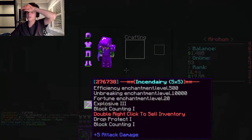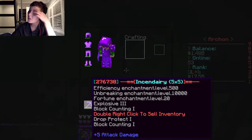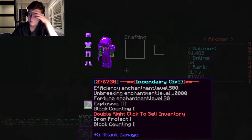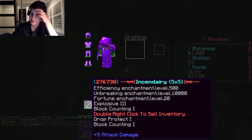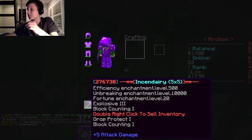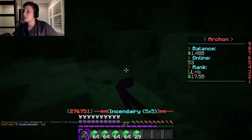It's a really good pickaxe. It's Efficiency 500, Fortune 20, which I think is awesome. It's got Explosive 3, which is the explosive ability you saw. I'm Breaking 10,000, which really doesn't matter. And it's got all the drop protect and block counting.